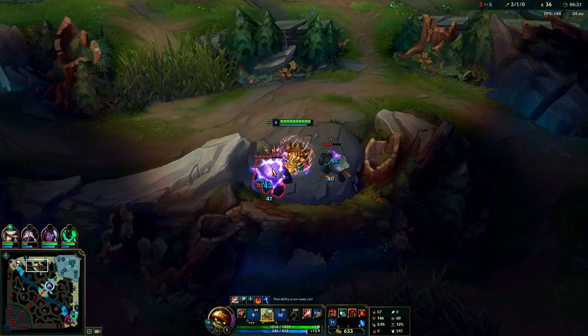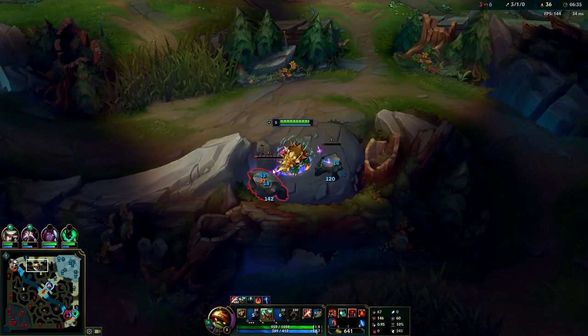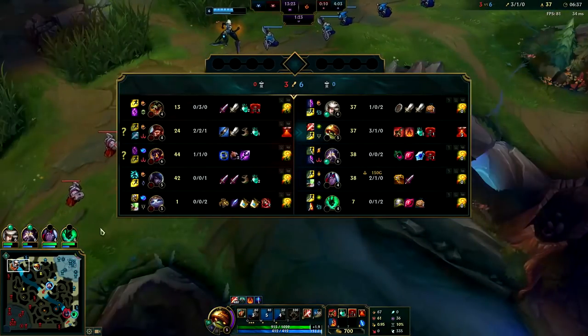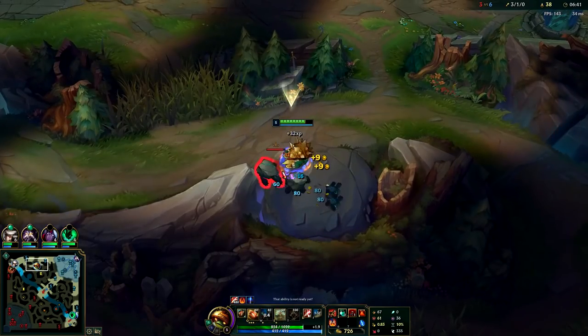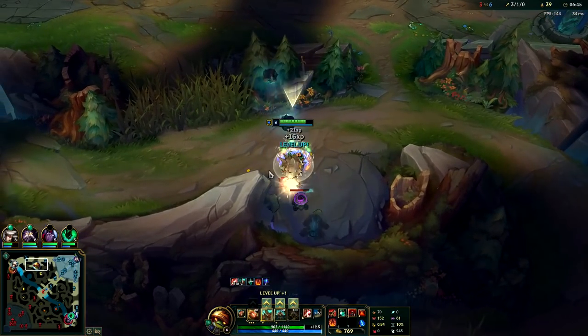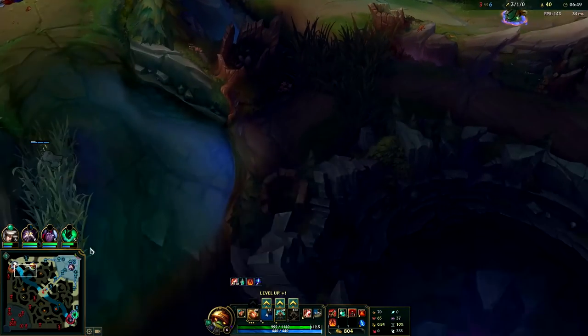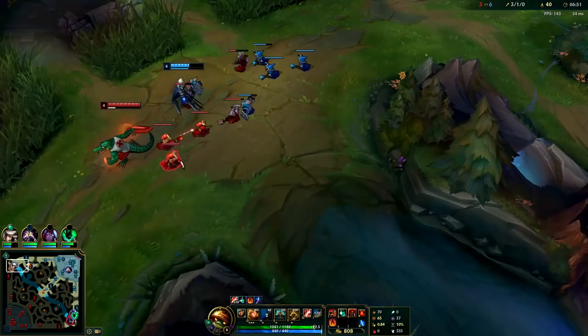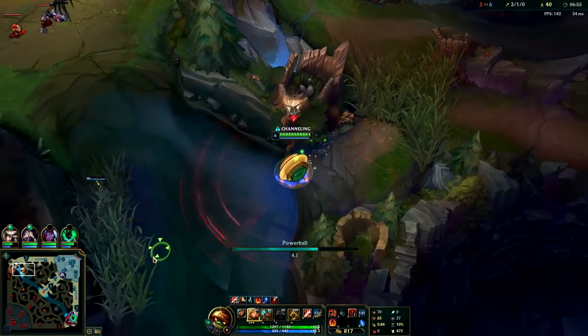Just focus on the easiest lanes to gank. The easiest lanes to gank will usually be strong early game champs that typically have CC. So if you have an Alistar, a Camille top, or a Renekton top - anything that has a stun in their first level one or two - it's a really good gank for Rammus since you have CC and decent damage. You'll kill them almost every time. Once you have your Cinderhulk your clear speed is actually pretty decent.